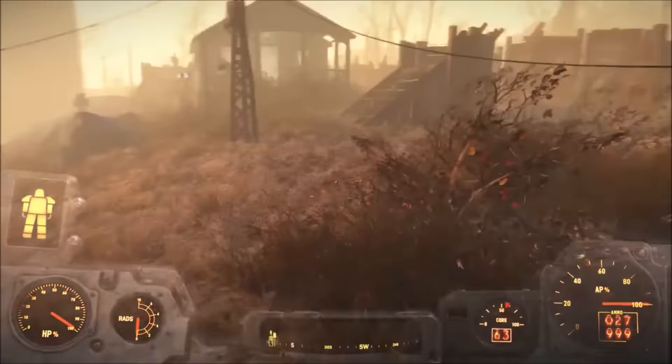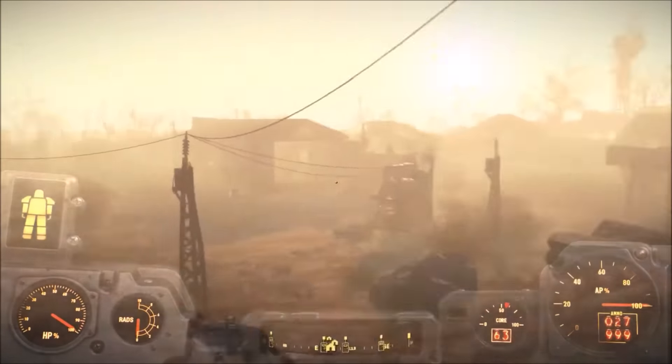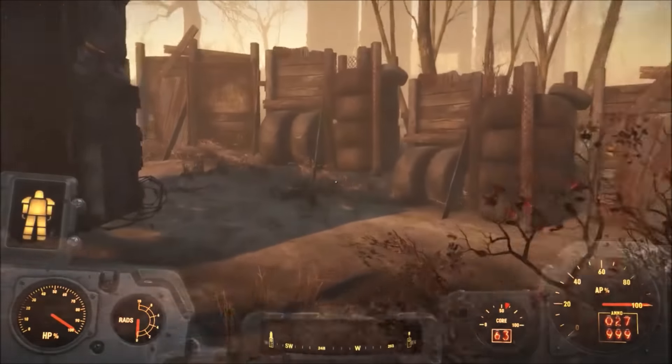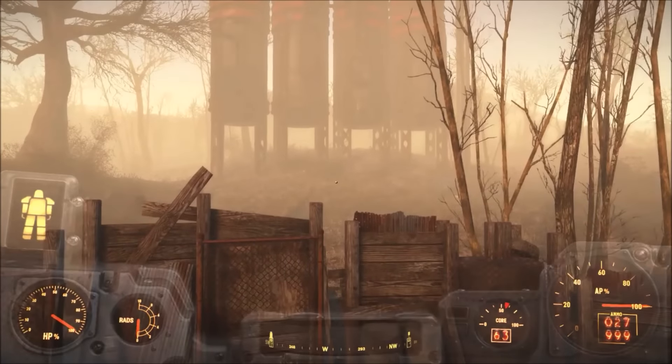Lights are not necessary but it looks good, and then it goes off to the big pylons. I'm generally using the big pylons because they can go further — as you can see I've got them all linked up surrounding the whole place. For all of the areas that are blank I've put guard posts here because sometimes attackers will come from this side.